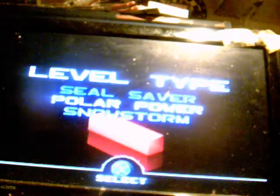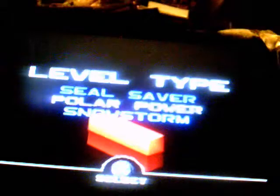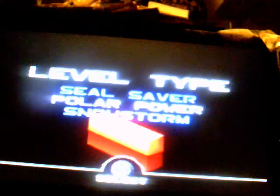Hi, welcome to Pong. There are three level types on each deal on Pong. This is level one, Sill Saver. Polar Power, we're going to do right now. And then there's Snow Storm, which I find completely impossible.